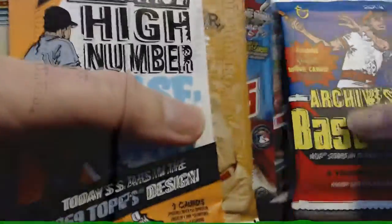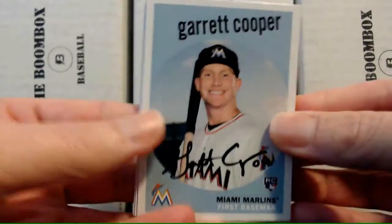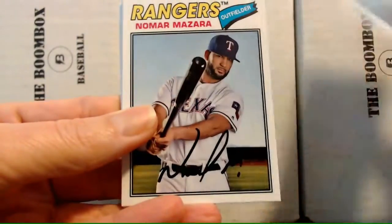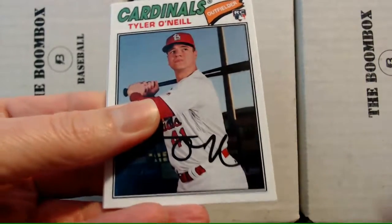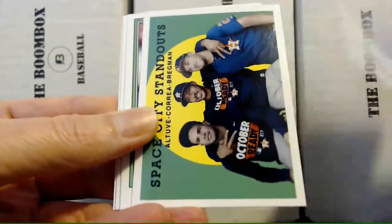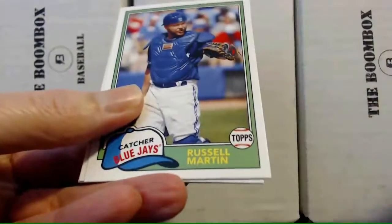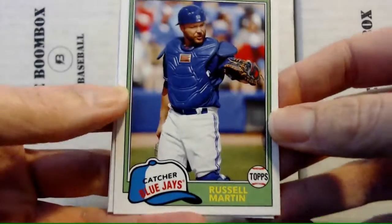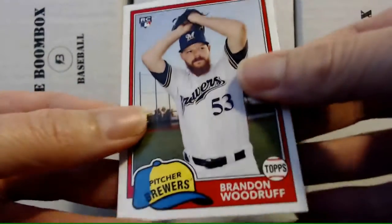We'll get them all scooped up and opened up. First pack to open: 2018 Archives. We have Garrett Cooper rookie card, Jack Flannery rookie, Nomar Mazara, Tyler O'Neal rookie, Space City Standouts with Correa and Bregman — that's a cool card — Russell Martin, Mike Soroka rookie card, and Brandon Woodruff rookie with the Brewers. Not too much in that one.